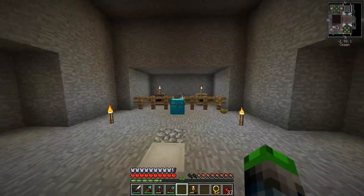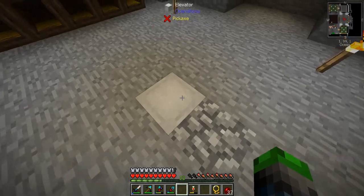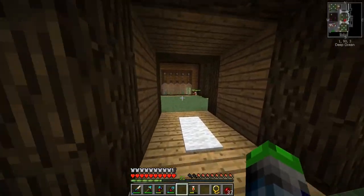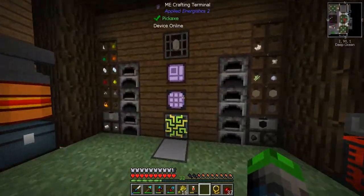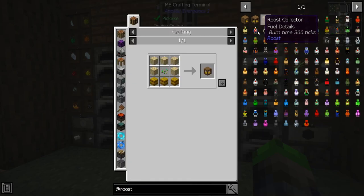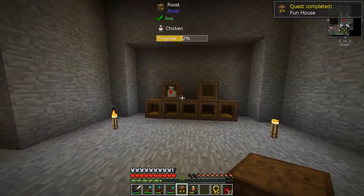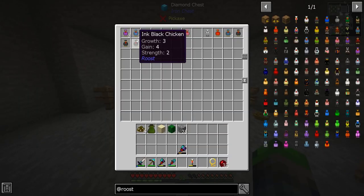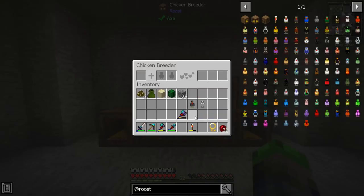I can also put these guys in here and all of them will produce at the same time — it's a lot quicker for when we get our next egg. I also want to make a chicken breeder. We need seeds in the middle and some hay bales. We should be good enough to make two more hay bales, which means we can make a chicken breeder.